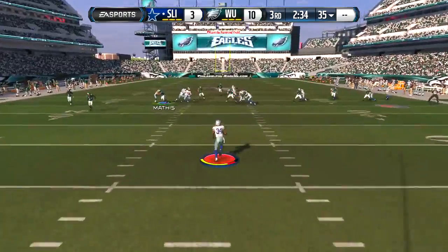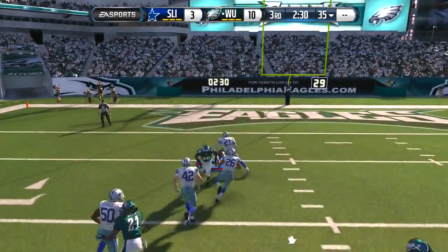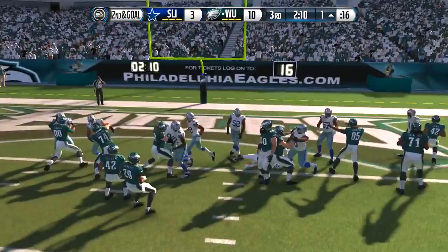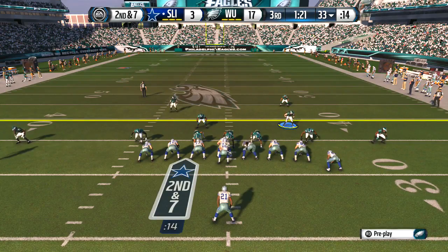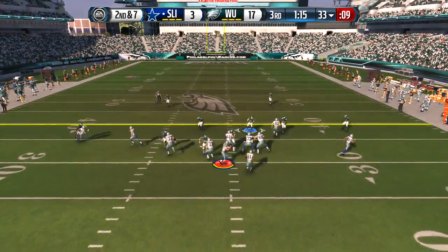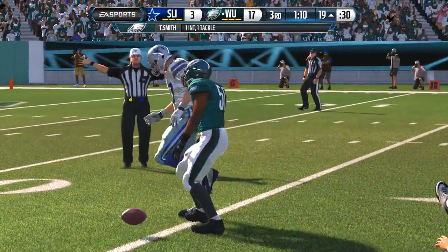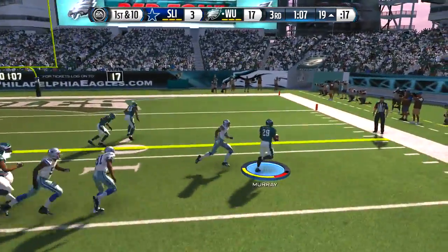Now it's 10-3 and I'm thinking it's time to go ham. I gotta find any way to get the ball. Clay Matthews — I think that was him — knocks someone out, we get the ball and score on the following play. It's always a good stepping stone when your special team does work because it helps the offense. Then Telvin Smith gets a pick — that was his debut!